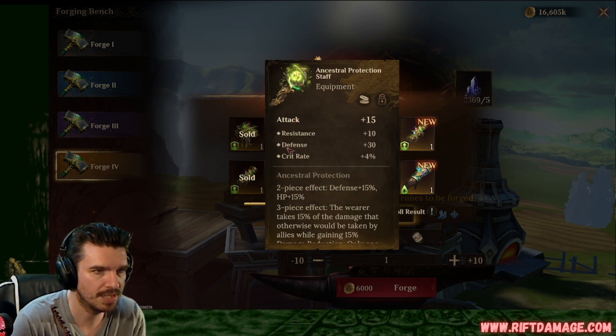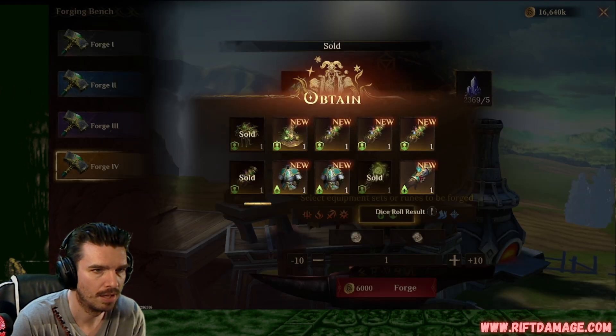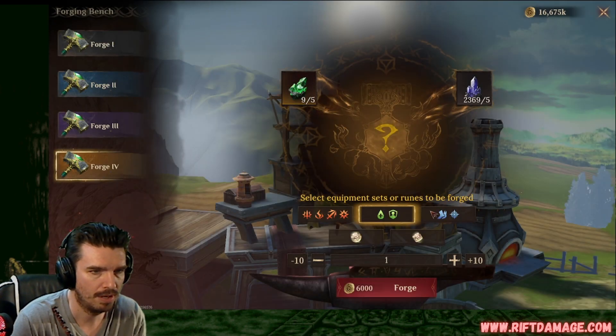Attack, resistance, flat defense, and crit rate. We can sell that. We've had a lot better. Flat defense gloves. We can sell straight up. And on to blue.